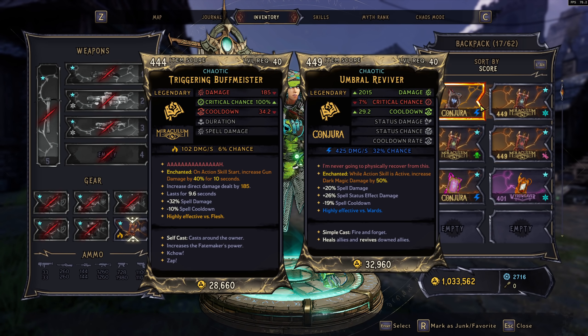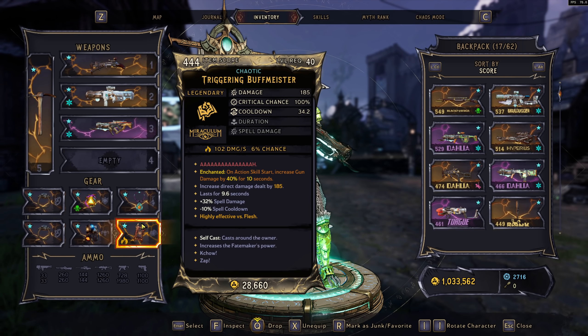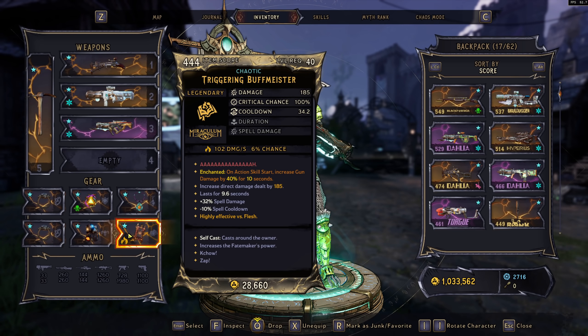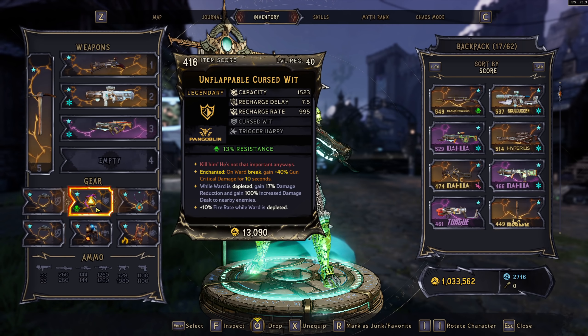Of course, we have the Buff Meisters. In terms of gun damage builds, Buff Meisters are just king, with different on-action-skill-start anoints. This on-action-skill-start anoint gives us 40% bonus gun damage for 10 seconds. We have no anointment stacking — if you have two of the same anointments equipped, you will not get bonus benefits. So if I run on-action-skill-start increase gun damage by 40% on both my Buff Meister and my shield, it's not going to stack. You want to mix and match your enchantments so you're not overlapping them and minimizing your damage.